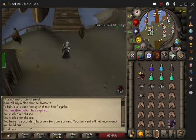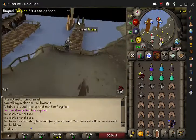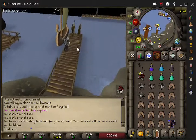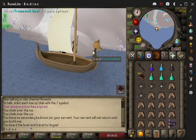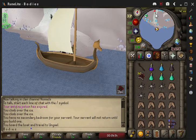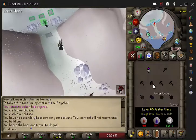You're gonna get kicked off and then boom, you're right here. And if you ever die, you collect from that guy for 100k.